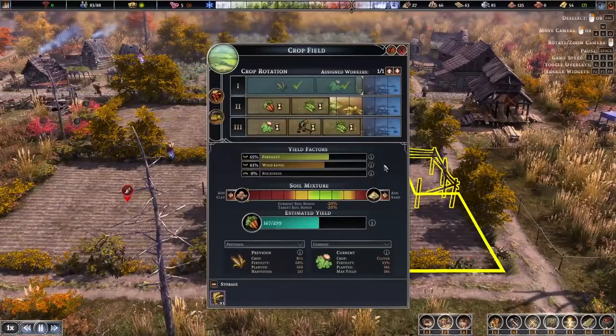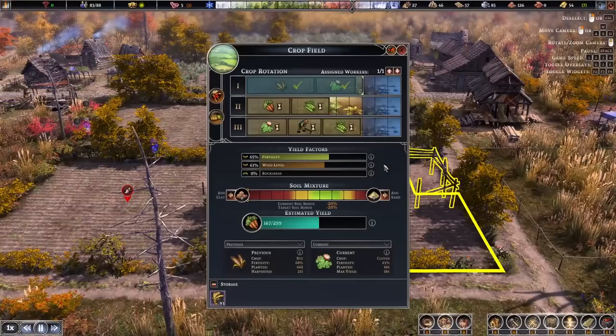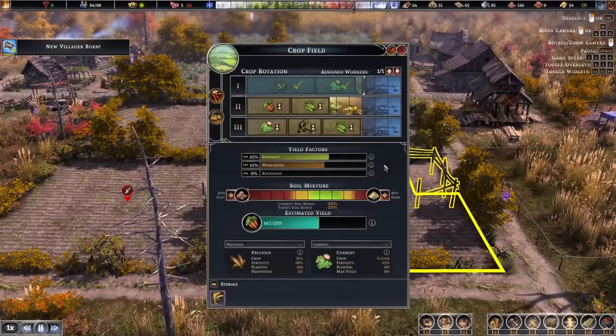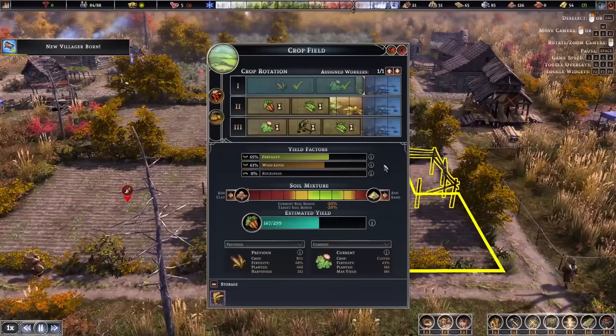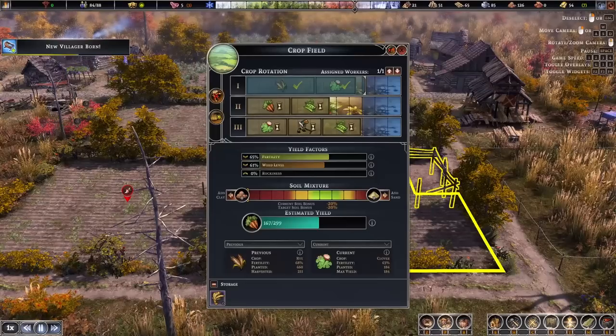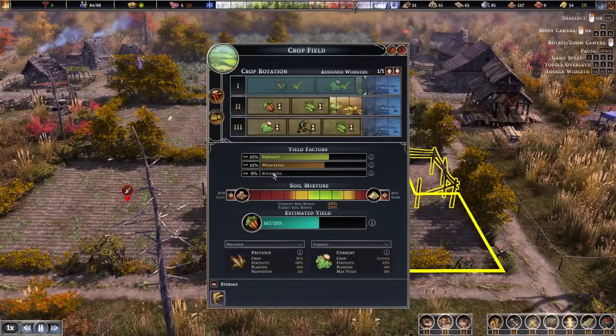This is one of the greatest farming menus I've ever seen in a city builder. At the top where you see one, two, and three — those are the three years where we rotate between crops. In this case, year one we're growing rye. After that's done, we plant clover to replenish the soil. Then carrots and peas are planted and harvested. Then clover and field maintenance, then peas again, and the cycle repeats. Growing clover replenishes the field's nutrients, and field maintenance removes weeds and rocks from the soil.